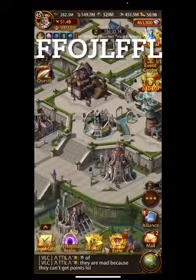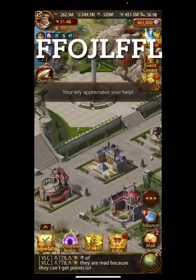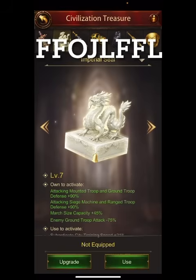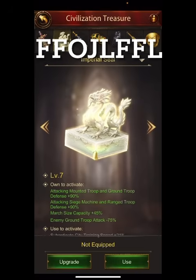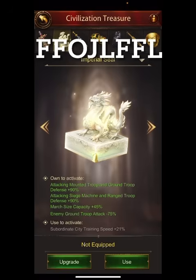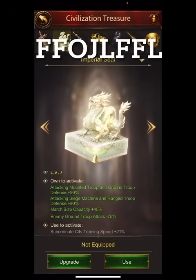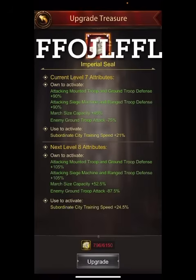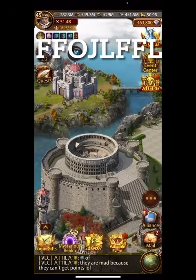If we go over to another building — Sieve Treasures — there is march size in here. It's right here in the second one; this is also used for subordinate city training speed. It has march size at 45% — these are big buffs. If I upgrade I'm going to get to 52.5%, another seven and a half percent, so they really do make a big difference.